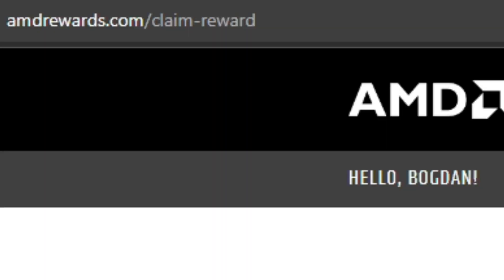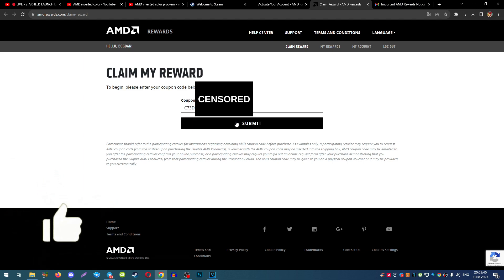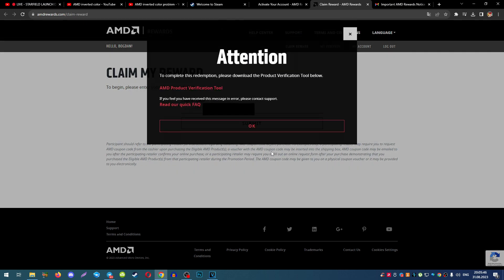Then we go to amdrewards.com. You must create your AMD account — code activation without it is impossible. Put in your personal redeem code and click submit.